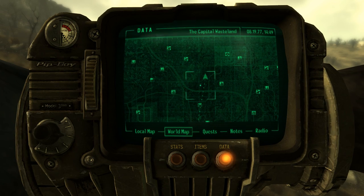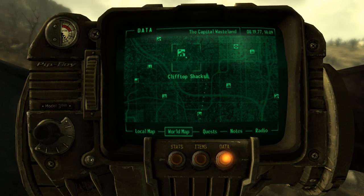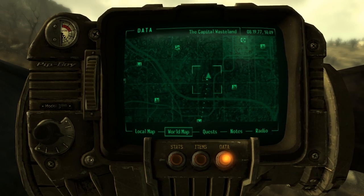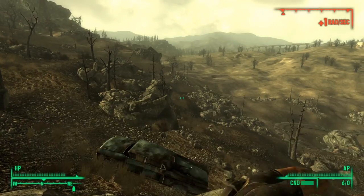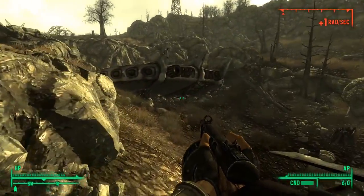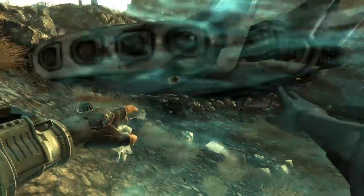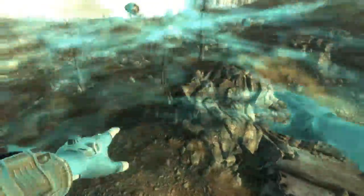Up next is another fun and quirky one — maybe not as much as the Gary Vault, but still really cool. If you head towards this area on the map, you will find a crashed alien spaceship. At the front of the spaceship you will find the alien captain with an alien blaster in his hand, an incredibly effective weapon. However, if you do have the Mothership Zeta add-on, it will teleport you to the Mothership Zeta DLC, so don't visit this one unless you're ready to go. As this is an unmarked location, it may be harder to find than some of the others in this video.